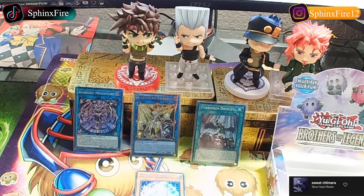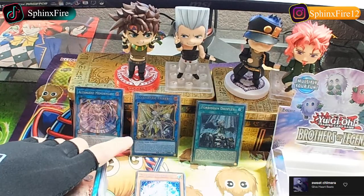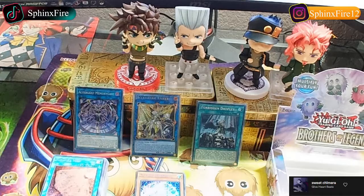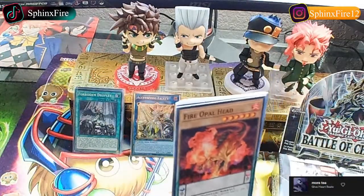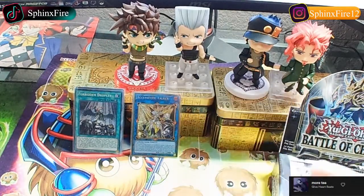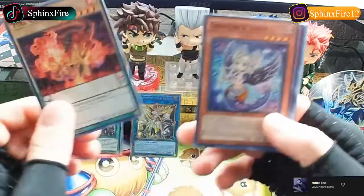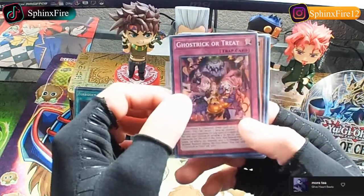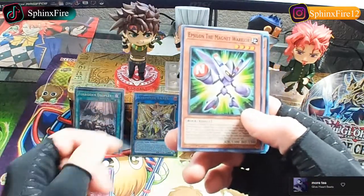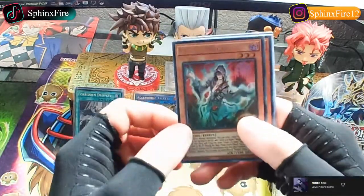I'm happy that I got another Forbidden Droplet but I just want a Nibiru. I just want to pull one - I don't want to buy it. It feels so much better for the serotonin levels when you pull it. Alrighty everyone, I'll go ahead and open this pack. We got Fire Opal Head, Ghost Trick Siren, Ghost Trick or Treat, Epsilon the Magnet Warrior, Vampire Ghost.